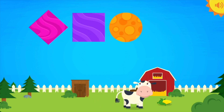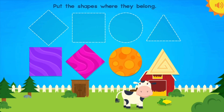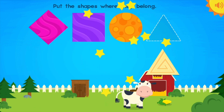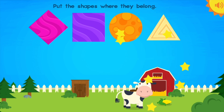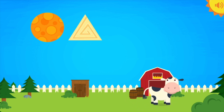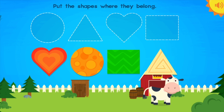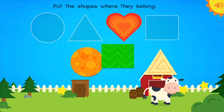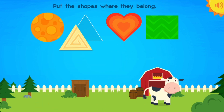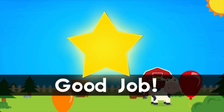Diamond! Square! Circle! Triangle! Put the shapes back where they belong! Diamond! Square! Circle! Triangle! Great! Circle, Triangle, Heart, Rectangle — Uh-oh! Can you put the shapes back where they belong? Heart, Rectangle, Circle, Triangle! Good job!